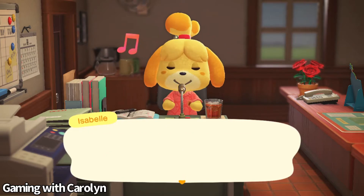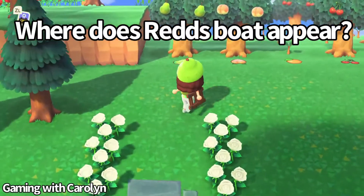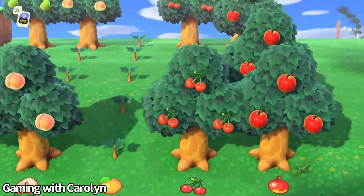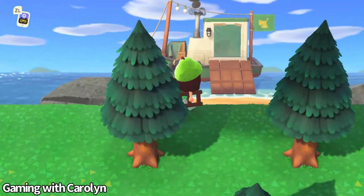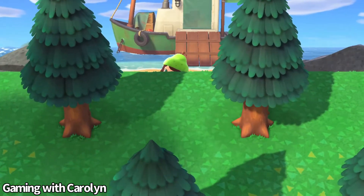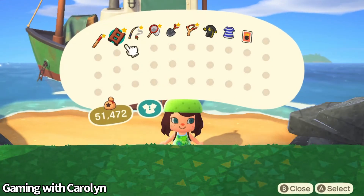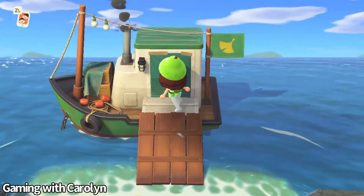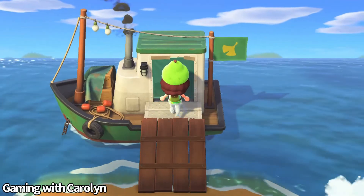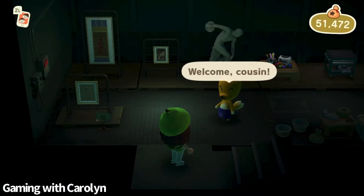Look all around your island because Redd hides in very difficult spots to find. Redd's boat will be parked on a secret beach behind all of the cliffs. His boat should be green and white with a flag that has a dog on it, as you can see in the footage right now. When you enter, you should see paintings and maybe even some furniture pieces.